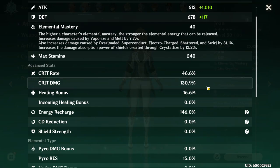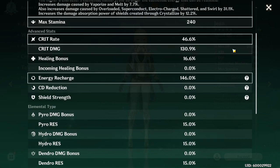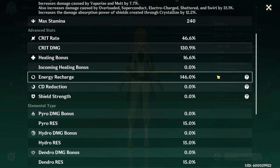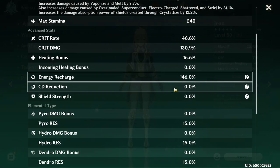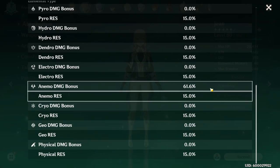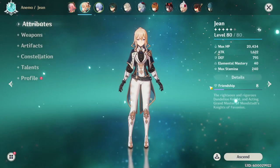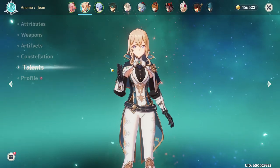For reference, my current Jean sits at around 1600 attack, 40 elemental mastery, 46% crit rate, 130% crit damage, and 146% energy recharge. There's also a small healing bonus from Jean's ascension passive and 61.6% Anemo damage bonus. Talents are at 6, 8, and 8.